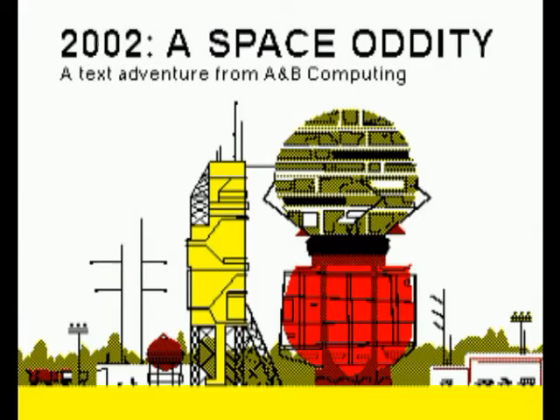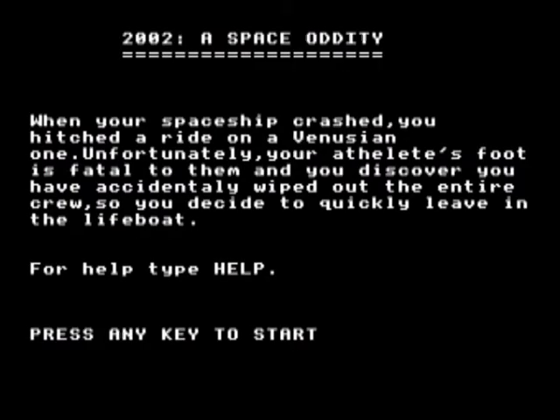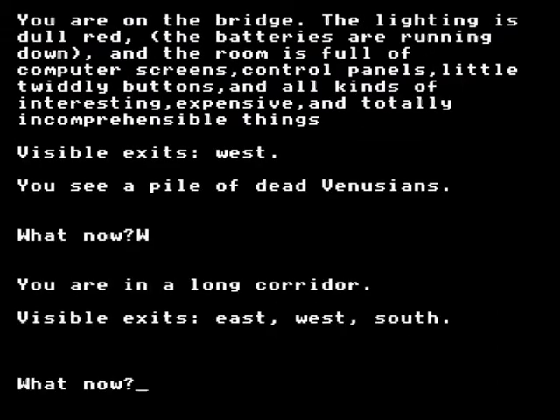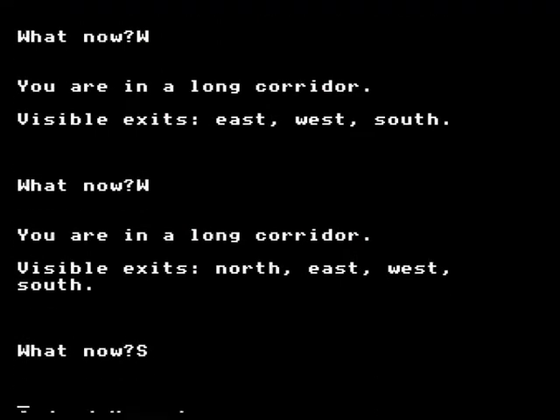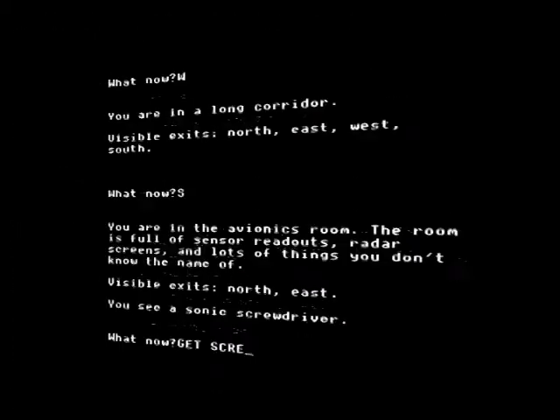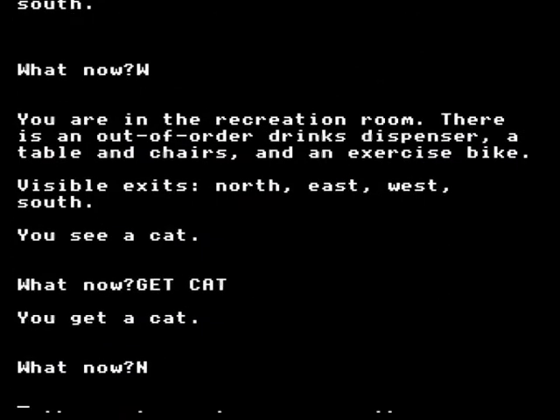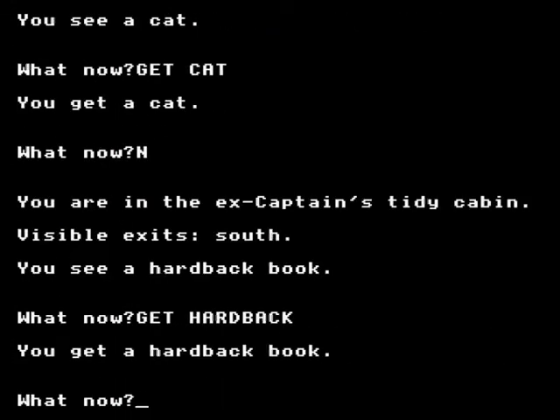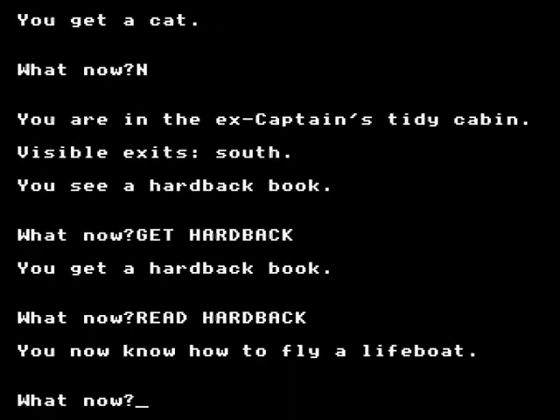2002 A Space Oddity is a text adventure where the scenario is baffling. Apparently you were flying your spaceship but it crashed, so you were rescued by another spaceship but everyone on it promptly died. You now need to escape this new spaceship in a lifeboat. The adventure — a standard north, south, east and west fare — is just as confusing as the scenario.